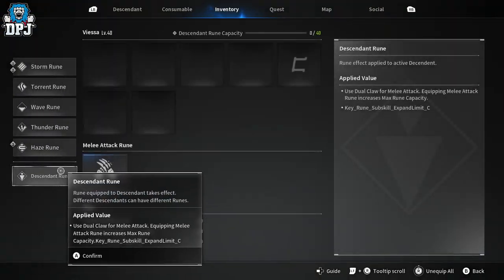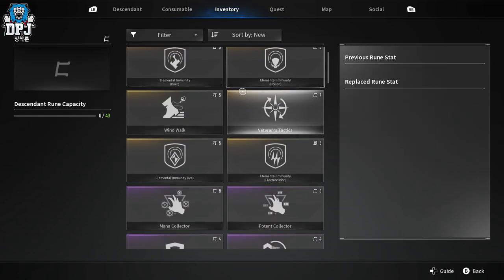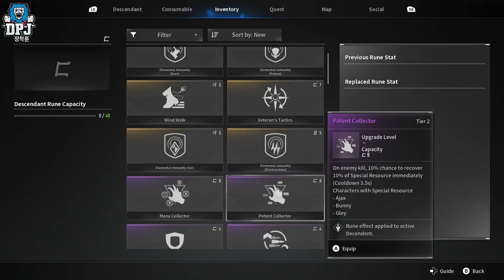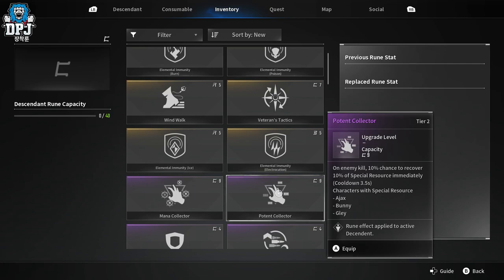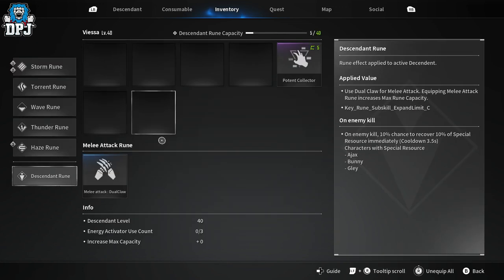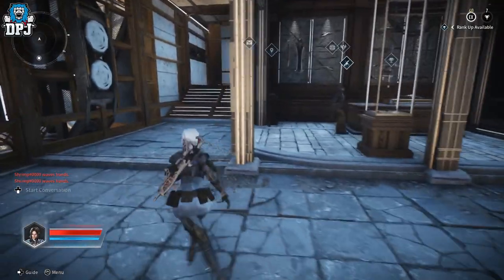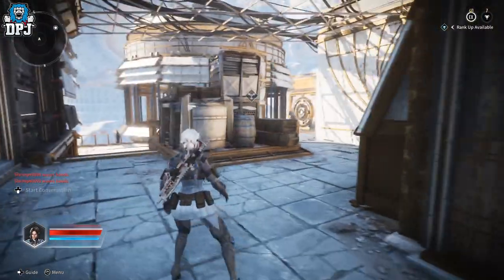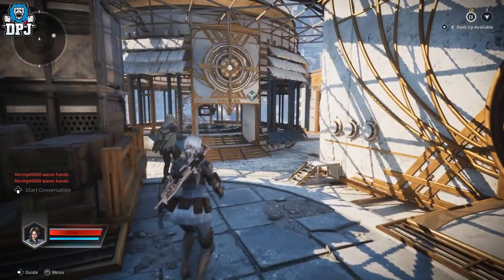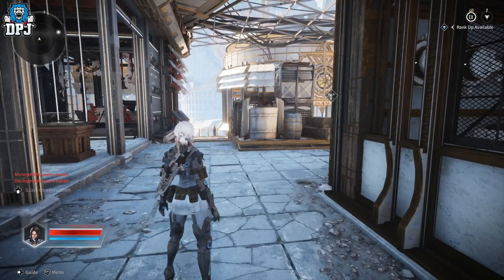There's a lot to do, a lot to think about, and a lot to level up. Here's another example: on enemy kill, 10% chance to recover 10% of special resource immediately. Equipping it uses half the capacity due to matching socket. That's basically what you need to know about runes. If you have any questions, hit me up in the comments or message me on Twitter, linked below.